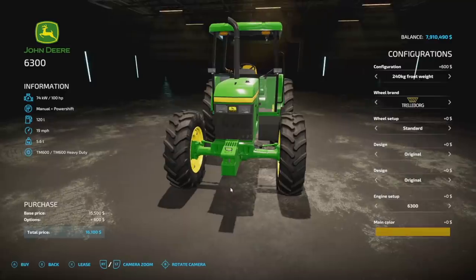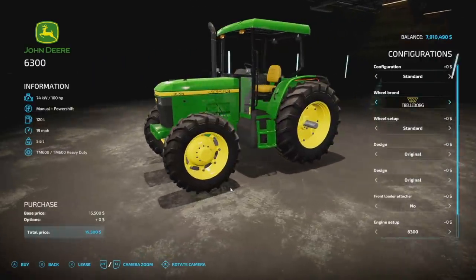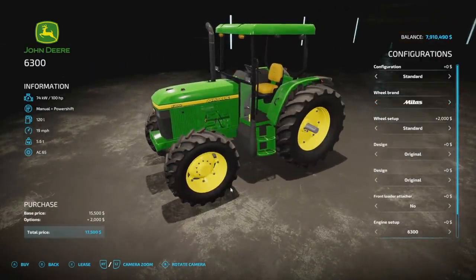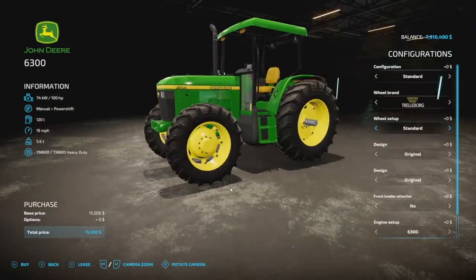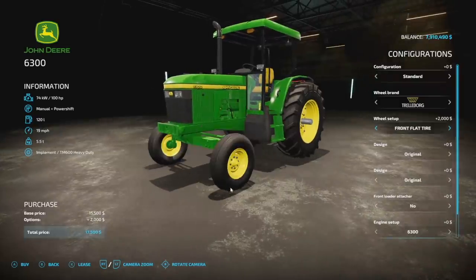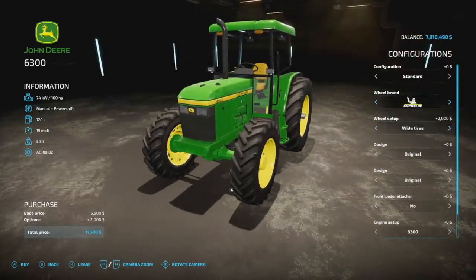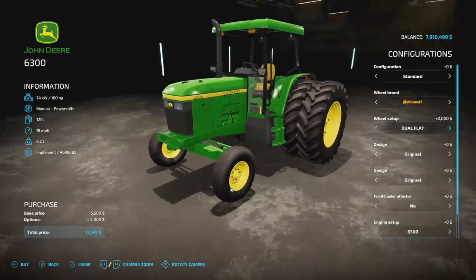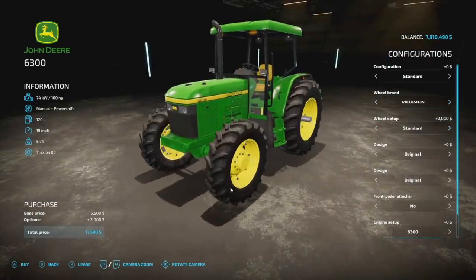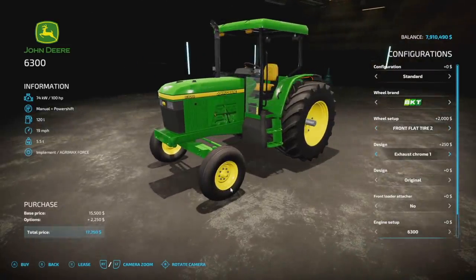Configurations: standard. For front weights we got 240, 400, and 560. Wheel brands include Trelleborg, Michelin, Continental, BKT, and Vredestein. In wheel setup we've got rim one, rim two, and a two-wheel drive option. There are a couple of setups where we've got rear twins — so you see this one has a rear twin with a single in the front. You could do four-wheel drive or two-wheel drive on these if you want, which is really nice.